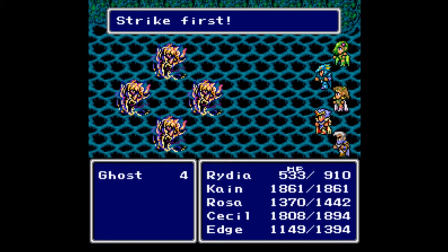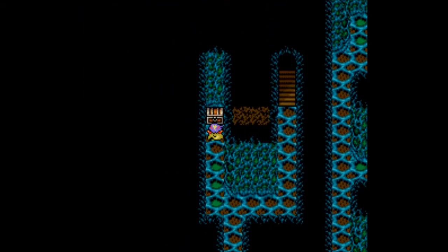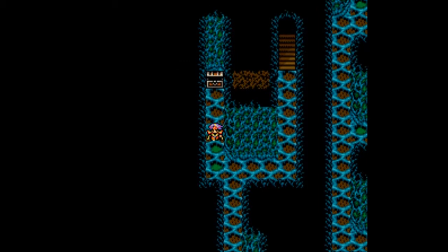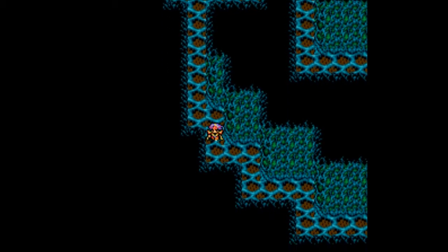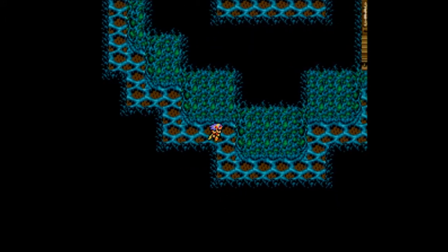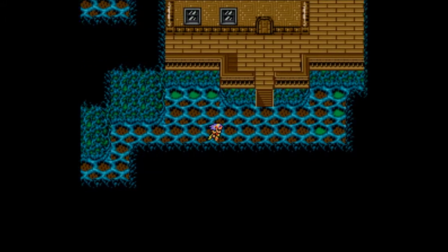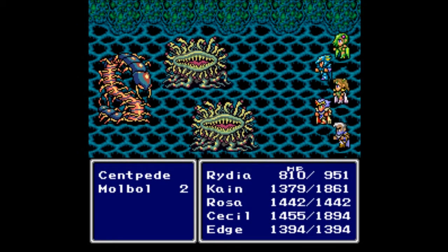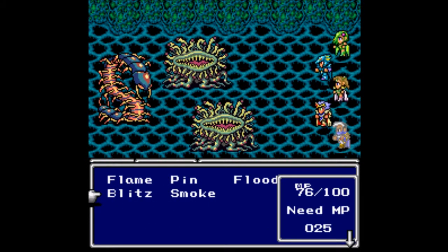Do we have new enemies on this floor? Just all ghosts. Let's head down here — we can grab a chest. I cast Float on myself off-screen after that battle, so no more damage. That would have been 150-300 on the way back, so avoid that if you can. And we've made it to a town.